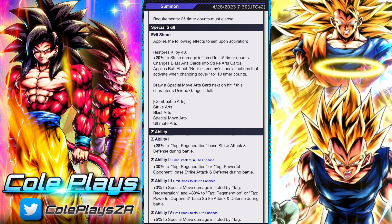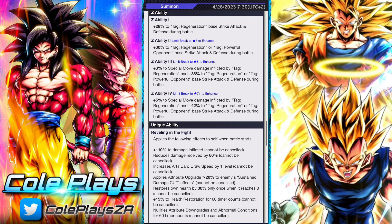His special skill, Evil Shout, will apply the following effects to himself: restore his Ki, plus 20% to strike damage inflicted for 15 timer counts, changes blast arts cards into strike arts cards, and applies a buff effect to nullify enemy special actions that activate when changing cover for 10 timer counts.